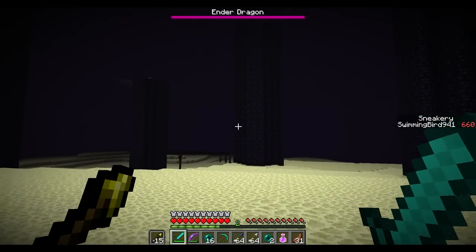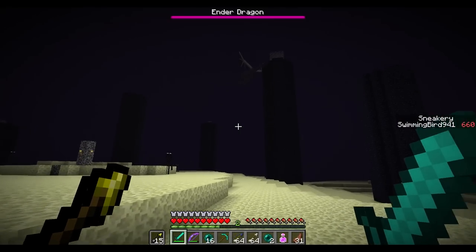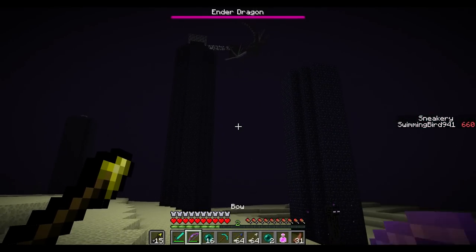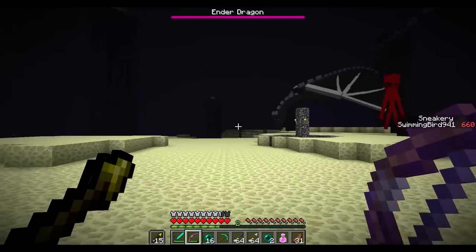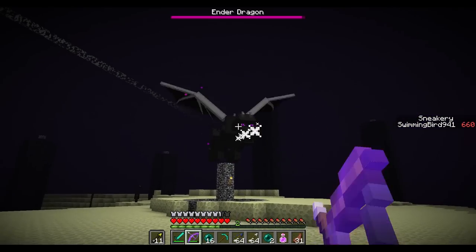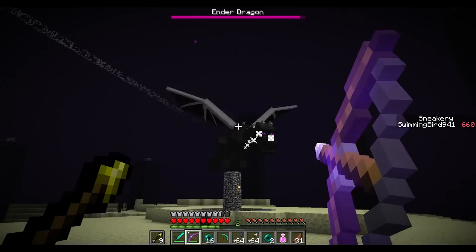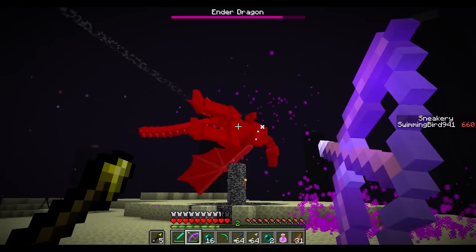You're probably going to get knocked off a pillar, if not into the abyss. So maybe don't bring all your best gear when 1.9 comes out and you challenge the dragon to try to get this sweet dragon head. Thank you guys for watching — please leave a like if you enjoyed this and we will have more snapshot coverage to come. Thanks again for watching and I'll see you next time for more Minecraft.